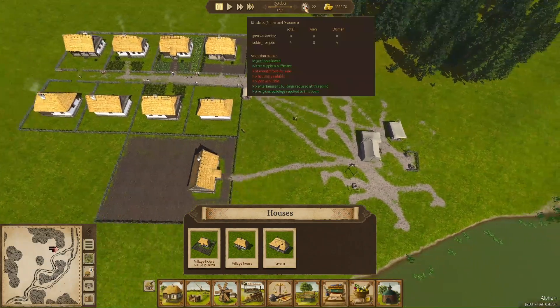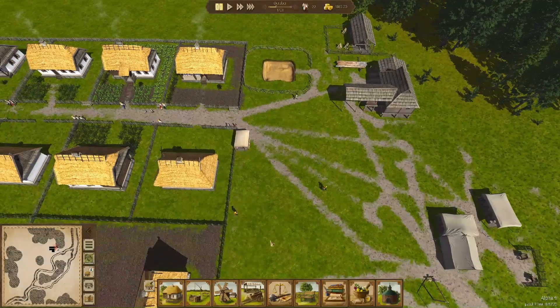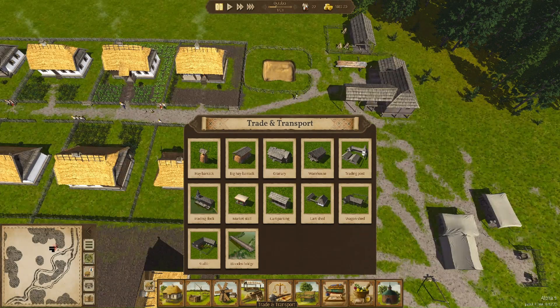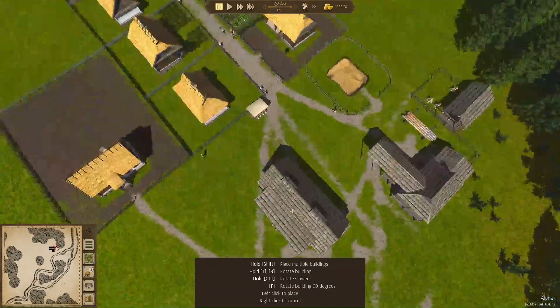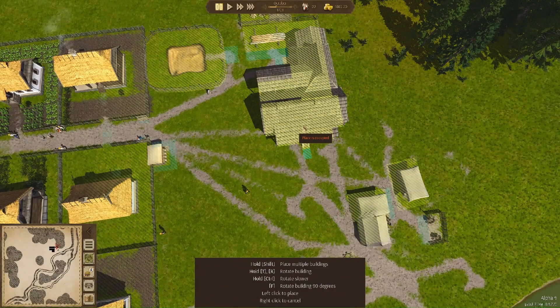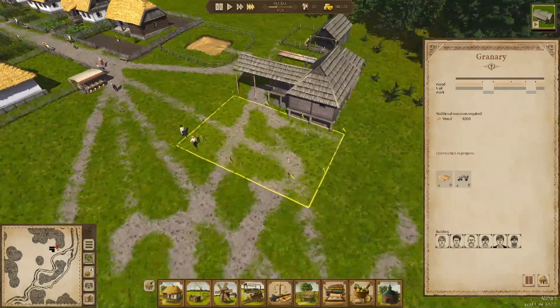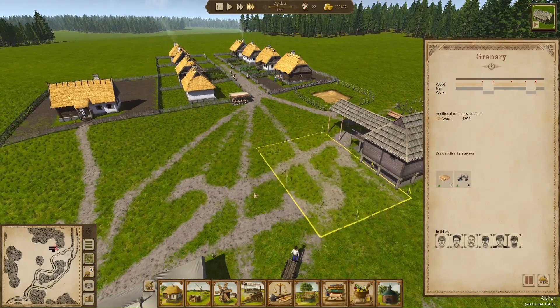We need more food on sale with the markets, more jobs, and more housing. In order to get more food - we don't have a farm yet, that'll probably be next episode. We can go into trade and transport and get a granary. We'll put it on the side of the forestry and let the builders build that to start collecting food.